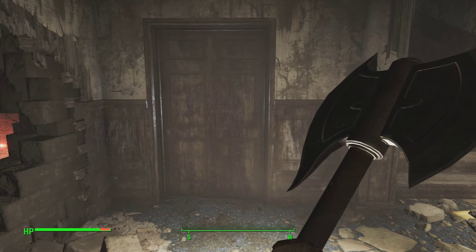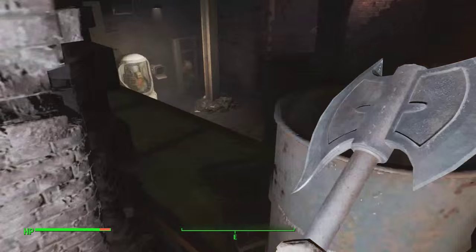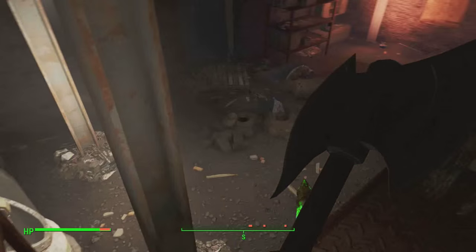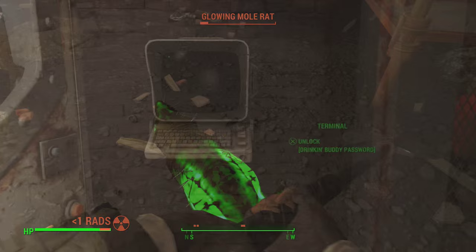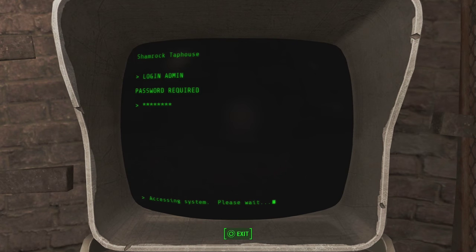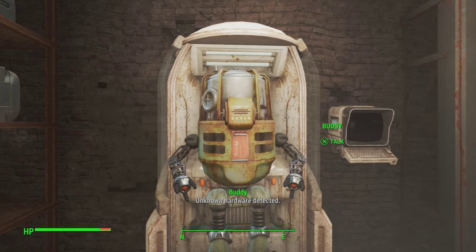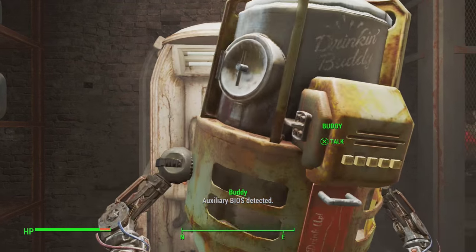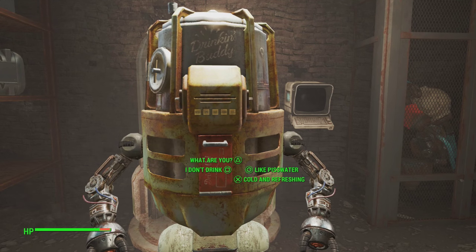Kicking off the episode, I'm going to be showing you how you can get yourself a Drinking Buddy. If you guys love building bases this is definitely a must-have. All you're going to want to do is make your way over to the Shamrock Taphouse, located on the east side of the map. From here, make your way into the room right at the back and pick up the Drinking Buddy password. Once you pick this up, make your way over to the terminal and insert the password. From here you will notice Buddy will start activating and begin walking towards you, just like any other normal robot would.